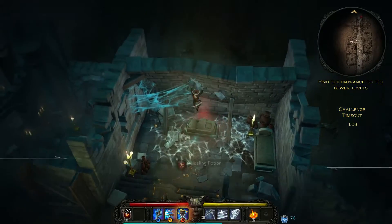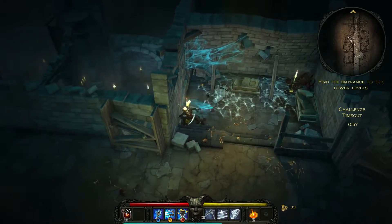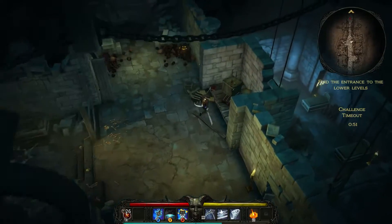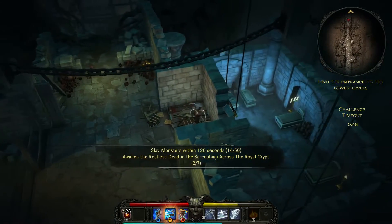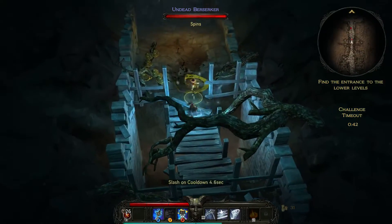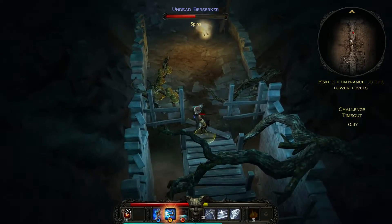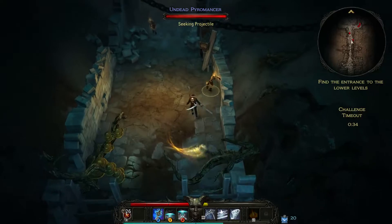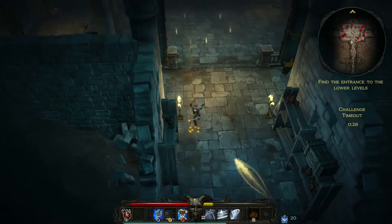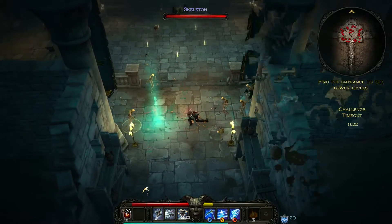Oh, a drop of potion — take that! What in the world... can I destroy this? No. Let me see if there's like a secret area here. Some gold. Those little fireballs they shoot follow you — quick run!